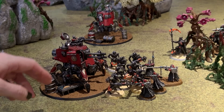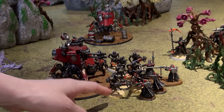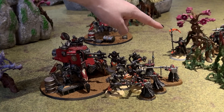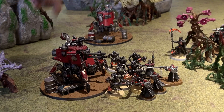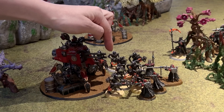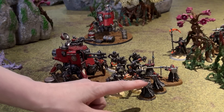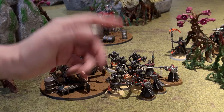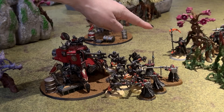If it's the Admec's turn, the Onager Dune Crawler in engagement range can shoot at the Necron Warriors at a minus one to hit — except for any blast weapons it has. It could also shoot at the Necron Overlord at minus one to hit. It's up to the Admec player to decide who to target. The other Onager Dune Crawler cannot shoot at the Necron Warriors because it must follow the rule of not shooting into combat when allies are in engagement range of the Warriors. Since it itself is not in engagement range, its Big Guns Never Tire rule doesn't come into play. It can, however, shoot at the Necron Overlord.